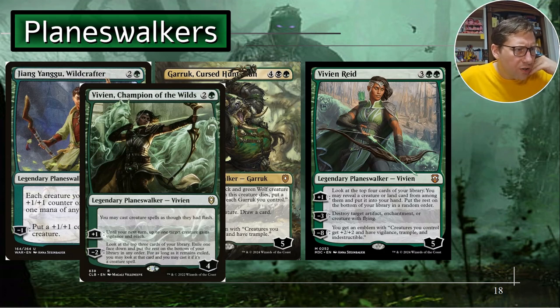Vivian Champion of the Wild - we basically want this for 'you may cast creature spells as though they had flash.' With Jiong Yanggu, as soon as you have this Vivian you can tap down your creatures to cast more creatures, and at the start of your turn you untap them without summoning sickness. Her plus one, aka plus two: target creature gains vigilance and reach until your next end step. Her minus two, minus one: look at the top three cards, exile one face down - for as long as it's exiled you may look at and cast it if it's a creature spell.